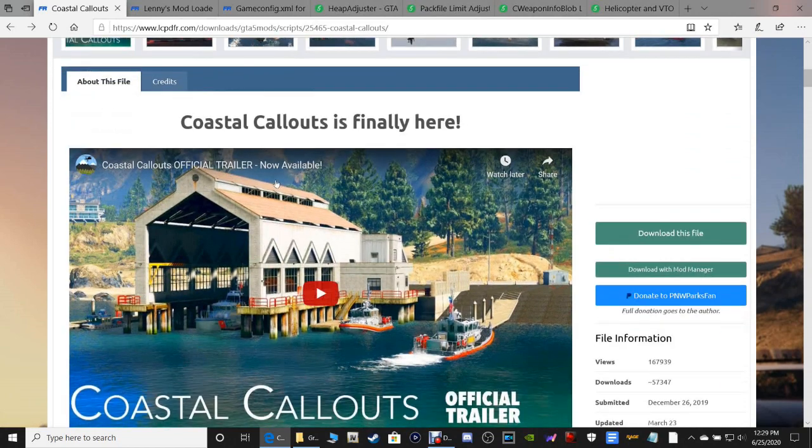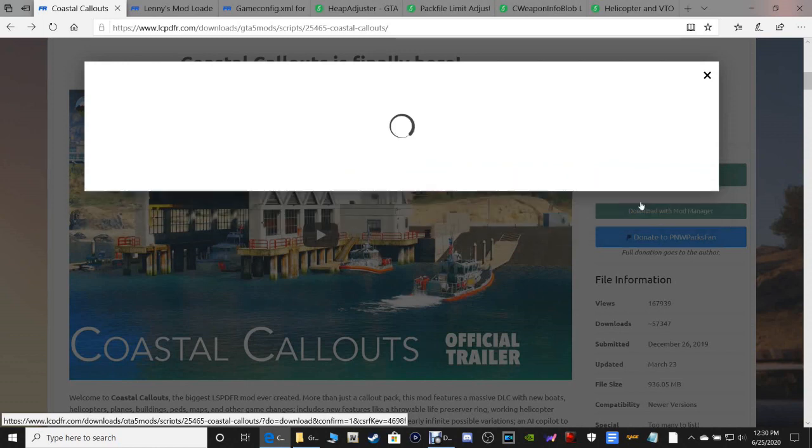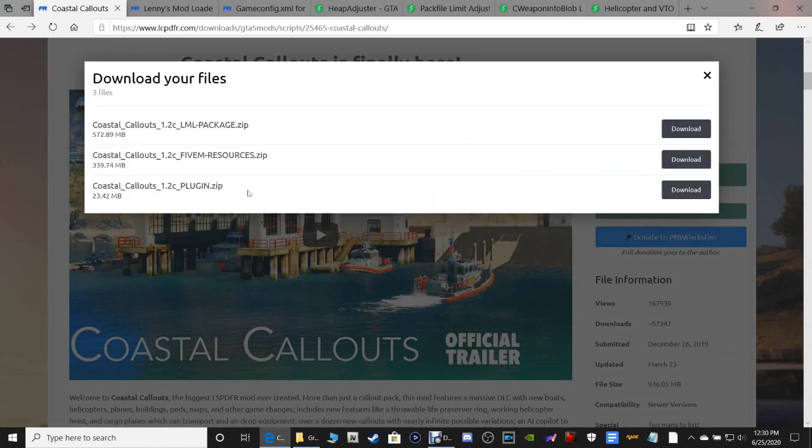So the first thing we're going to do is click Download This File in Coastal Callouts. You're going to click Agree and Download. And you are going to want the very bottom one right there, the plugin. That's the one you want. So download that one.